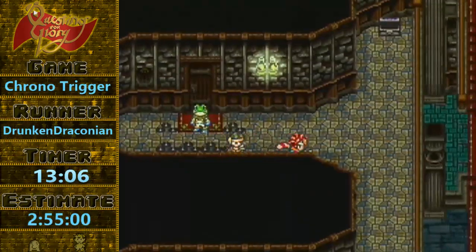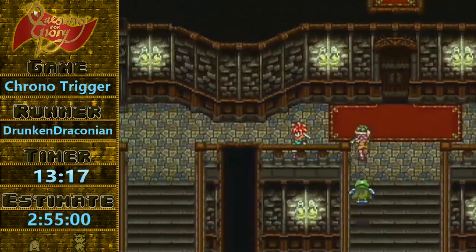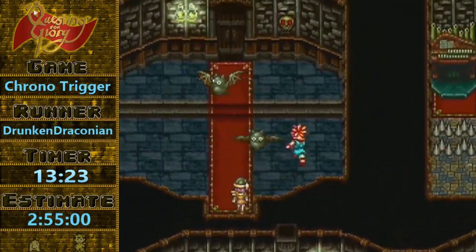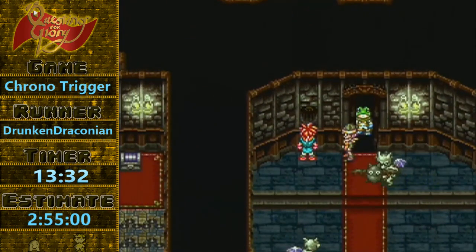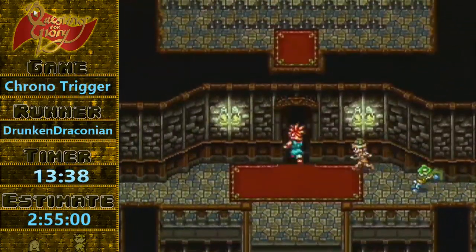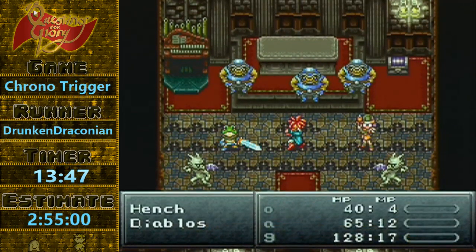Nice fade out. That's a good time to talk about the Fade Out Glitch, which is going to be used quite a bit in this run. If you walk into a loading zone and open and close the menu, you're able to walk into other loading zones and triggers and cause them to trigger and the game will progress, but you don't actually have to do them. So you can use it to skip quite a few fights and cut scenes. The Fade Out Glitch also enables save anywhere, which we're going to see in just a second.